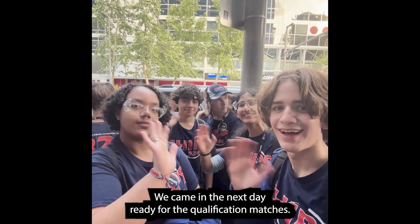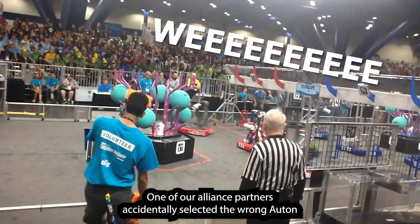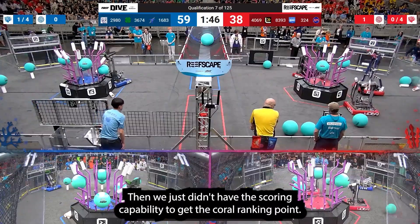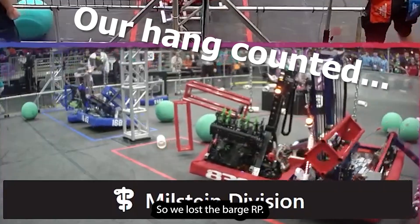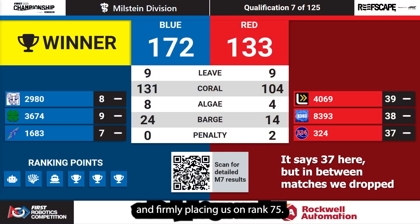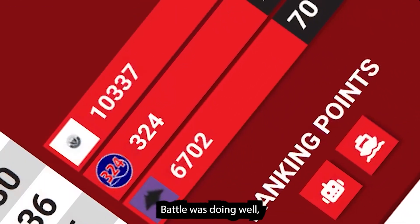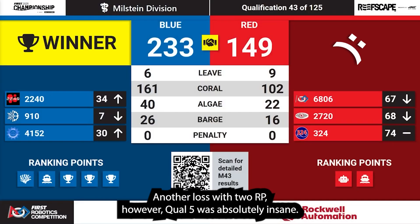We came in the next day ready for the qualification matches. However, qual 1 went literally as bad as it could have. One of our alliance partners accidentally selected the wrong Auton, which bumped into both us and the other robot, causing us to score no coral and lose the Auton ranking point. Then we just didn't have the scoring capability to get the coral ranking point, and one of our hangs didn't count, so we lost the barge RP too. This resulted in us getting zero ranking points, firmly placing us at rank 75. The next qual got us two ranking points, propelling us to rank 74. Qual 3 was another 2RP match, and qual 4 was more of the same — another loss with 2RP.